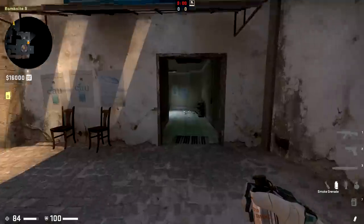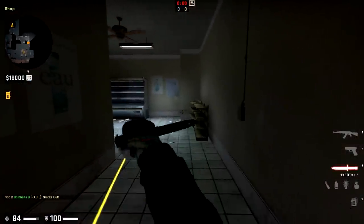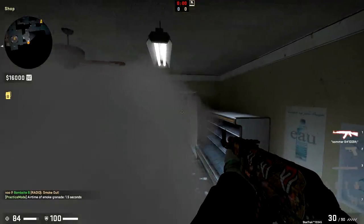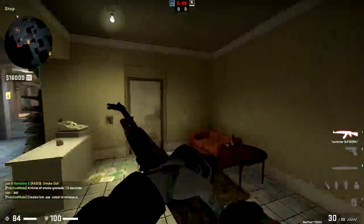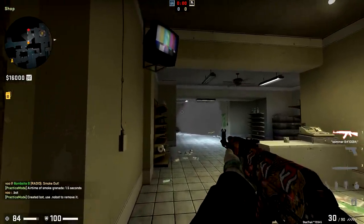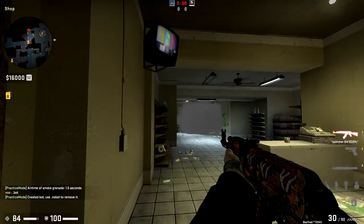Another cool thing you can do near the B site is drop a smoke here in towards Market Doorway and play it like a one-way over the edge of it. It's not a perfect one-way, but when people see that smoke, they typically think it's fully clear — they don't really look up and to the left.